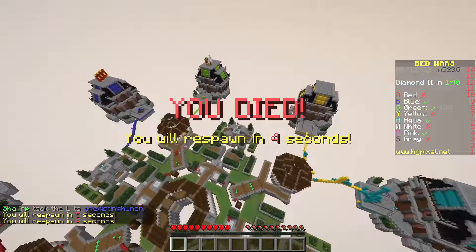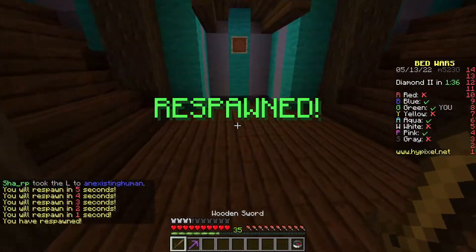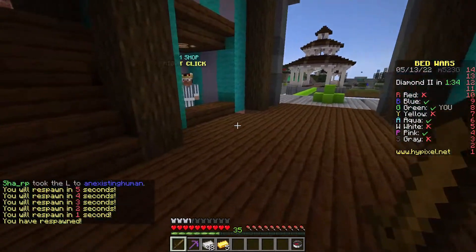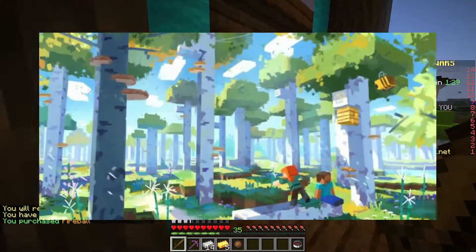In this video, I'm going to be talking about the Wild Update. Now, the Wild Update, or 1.19, has recently had some notable changes that have been removed from the update, most notably the fireflies and the birch forests.